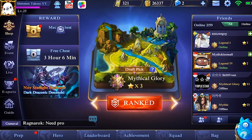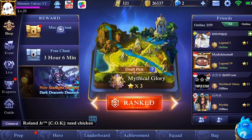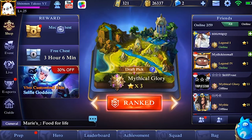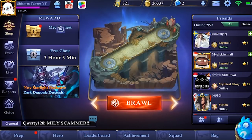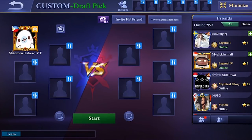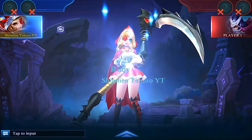This is Shinmin Takizo again, and what we're going to do is answer the question about which item is better for Ruby: is it Has Claws or is it Bloodlust Axe? Let's go to custom and then draft pick — okay, so let's pick Ruby.